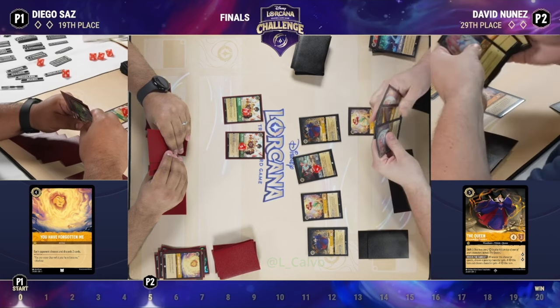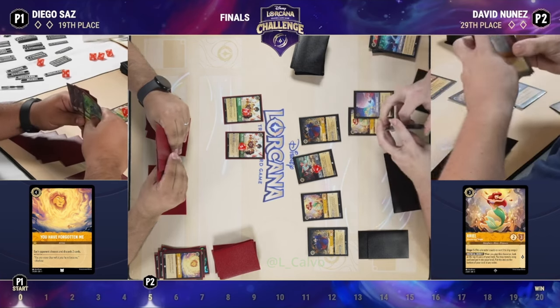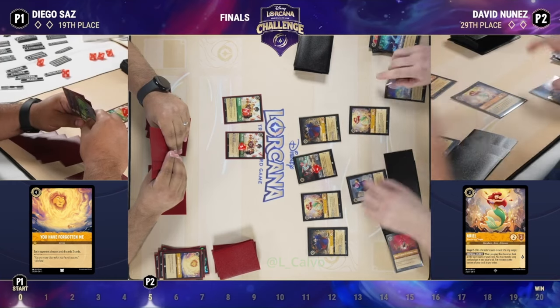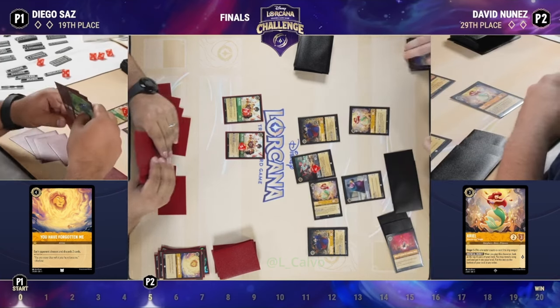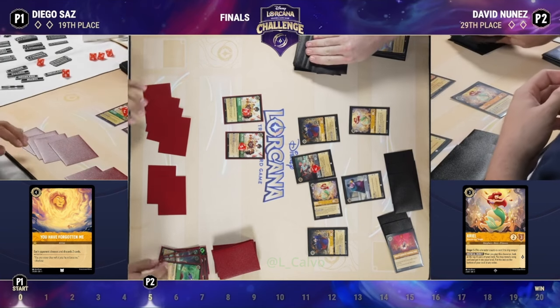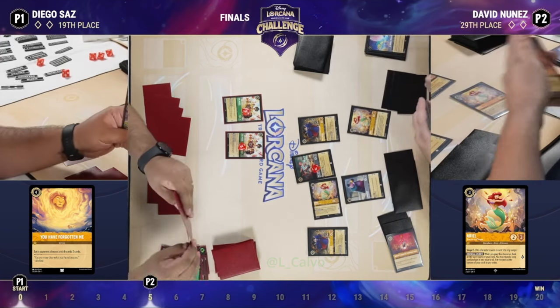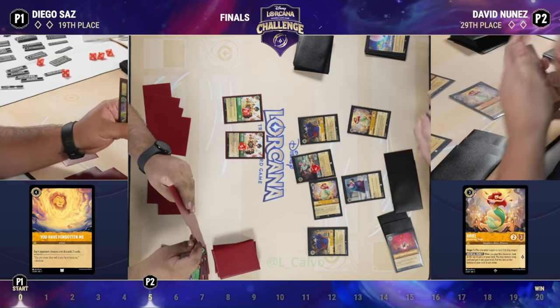Ariel for David is going to look at the top four cards to find a song — the fourth card was in fact A Whole New World, and that's a pretty good one. David has two sing-five characters in play, so he's going to get Lawrence out of his hand, and then that last card is going to get sung by Ariel — so A Whole New World draws seven for each player.